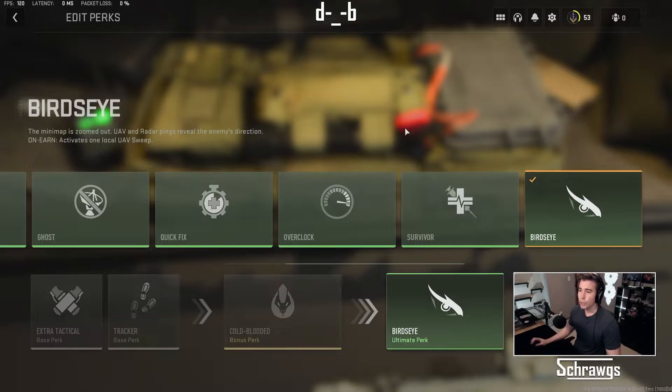The next feature is that the UAV and radar pings will reveal the enemy's direction on both your main map and your mini-map. That's similar to what the advanced UAV does, so any time a UAV is active, it'll kind of turn that into an advanced UAV to a certain extent. I have some footage comparing a standard UAV and then what the UAV looks like with the Bird's Eye perk activated.